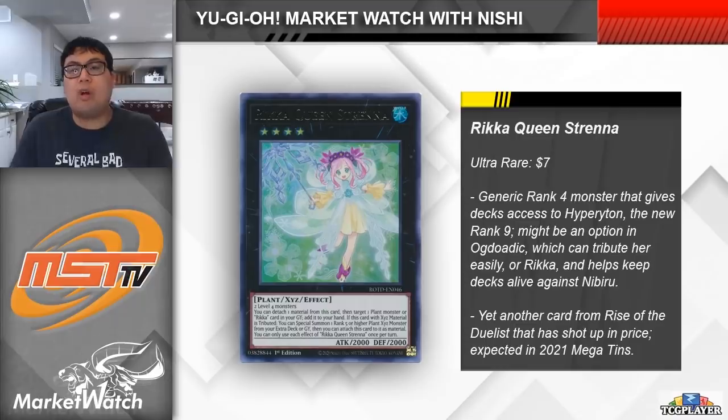Before, this card was only a dollar or two, but now it's all the way up at the $7 mark, though we have seen it as high as $10 a piece. This is yet another card from Rise of the Duelist, which is just the set that keeps on giving at this point. Of course, that means it should be reprinted in the 2021 Megatins, so it does have that clock ticking down its value, but if the Ogdoatic really do well with this card, expect its price to go back up before it comes down.